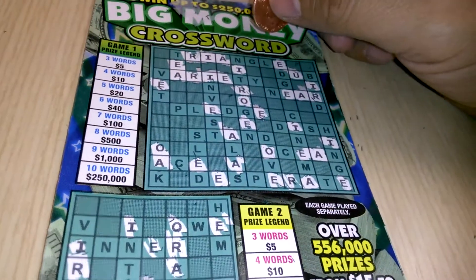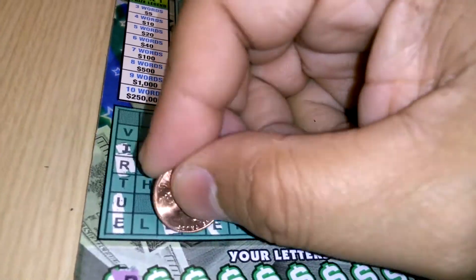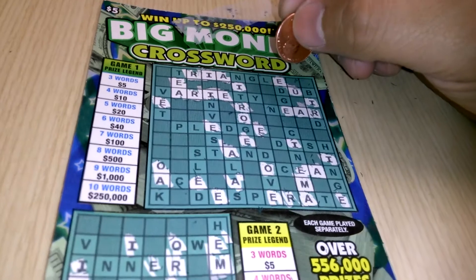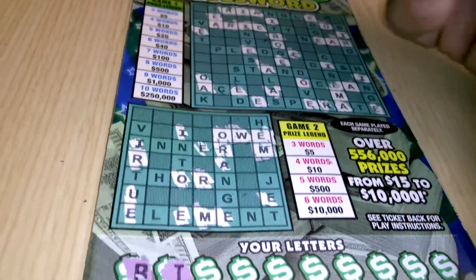Now the letter M. We have one M on top. Down below, we have one M, two M's. There's the I. How about a W? I don't see a W on top, but I do see a W below. We got the word O — O has been completed.